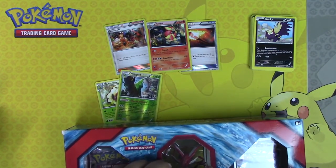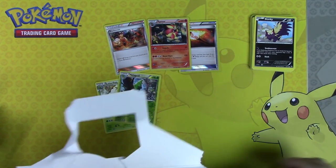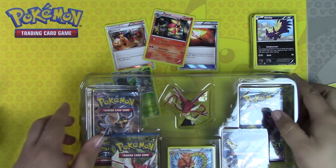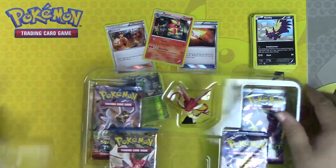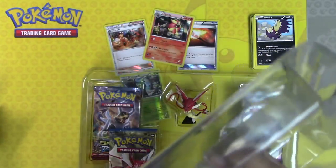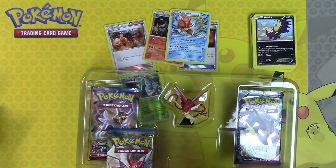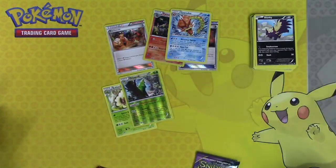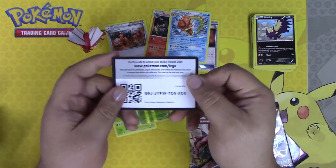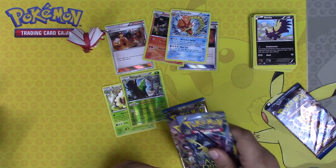This actually comes with a figure — a shiny Gyarados figure, which is pretty awesome. And it comes with a shiny Gyarados card. It also comes with two Breakpoint packs, an Ancient Origins, and a Breakthrough. American packaging on the promos is actively terrible because you end up damaging the card most likely whenever you remove them. Give you guys this promo code.